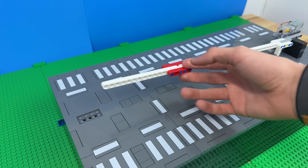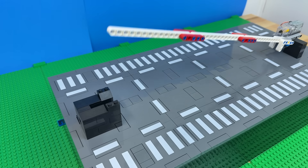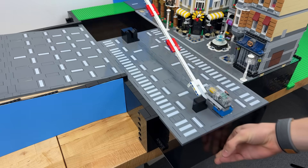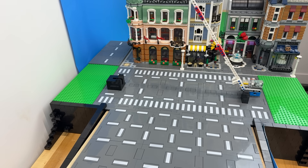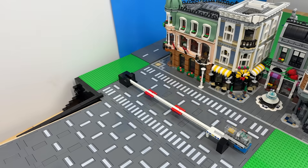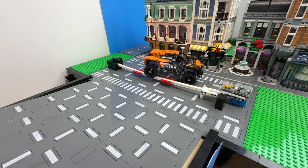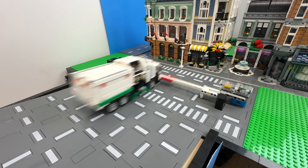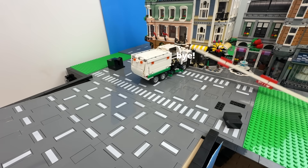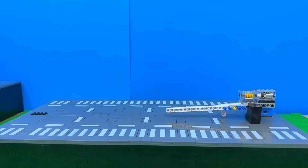It's too flimsy, so on the other side I added a block of bricks to secure it when it's in the down position. We can put it back in place and test it first against the smallest car. It survived that, so now the second — yeah, it didn't stand a chance.